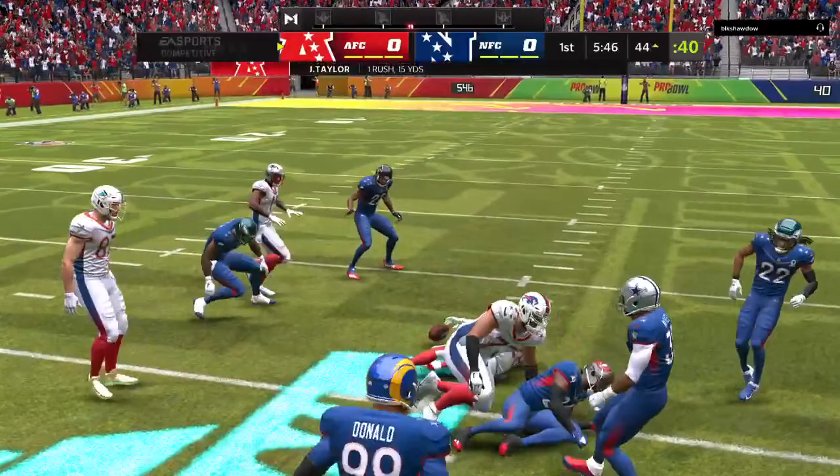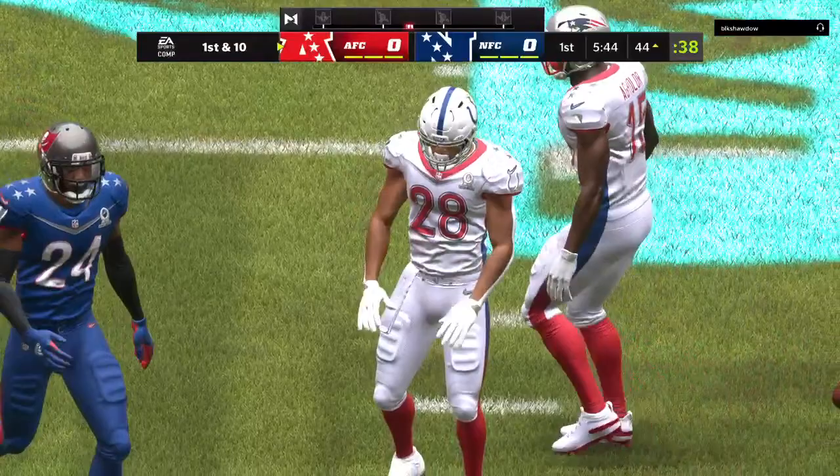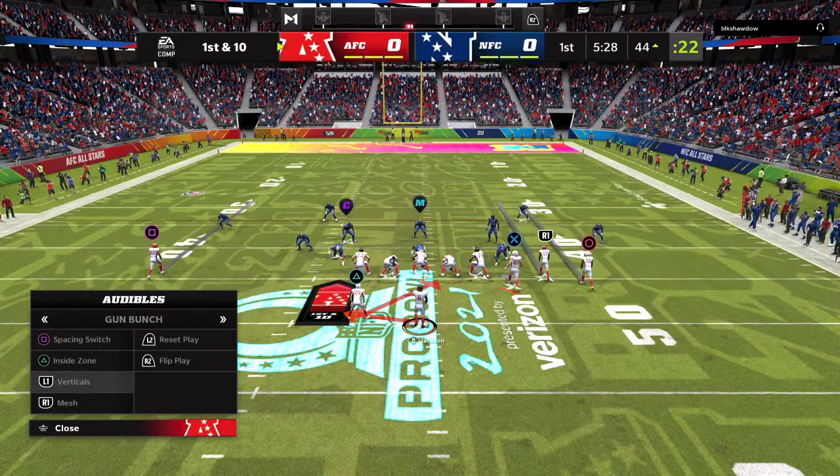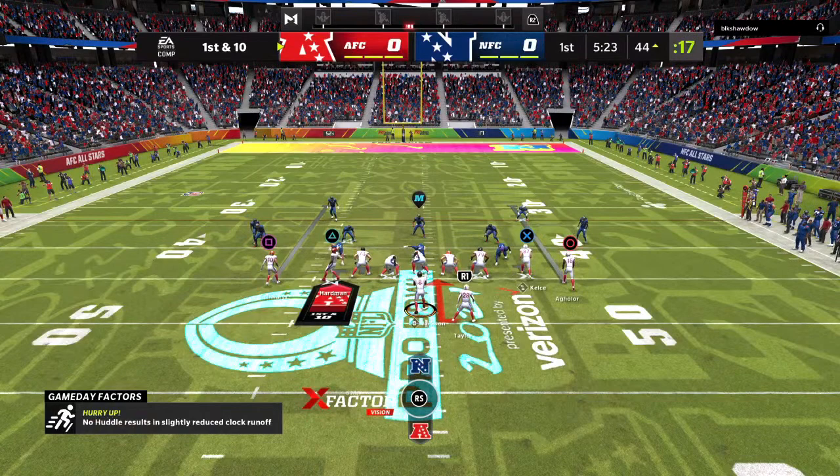This is Jonathan Taylor taking it across midfield and inside the 45 — 15 yards on the play, first down. There's plenty of real estate for him to maneuver on that run. He's one of the better backs in the league. You had to come into this game with the idea to slow him down, otherwise it's going to be a long afternoon.